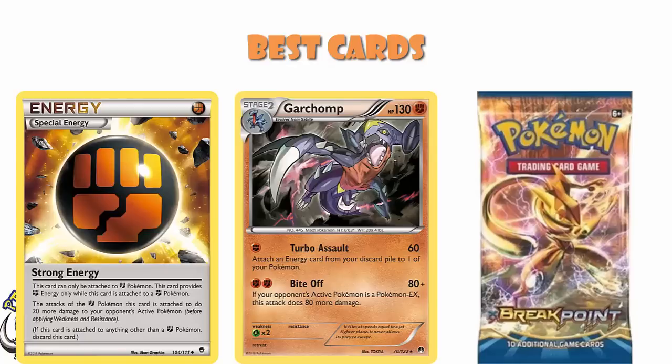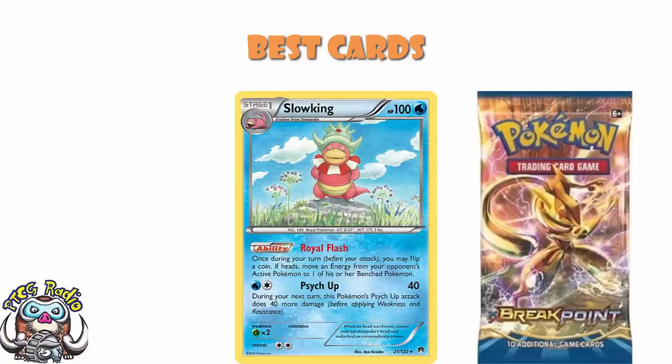Garchomp is one I personally have a huge amount of love for — I actually bubbled top 32 at a pretty big regional in the UK with this. Turbo Assault did 60 damage, attaching energy from the discard to one of your Pokemon. And then you'd basically use Bite Off every single turn to do 160 to Pokemon EXs. We also had stuff like Strong Energy, which let you do extra damage and KO EXs pretty easily. Garchomp could also attach Strong Energy from the discard with Turbo Assault, which was kind of a little bit busted. We should also give a quick shout-out to Slowking, which had an ability that let you flip a coin — if heads, you moved an energy from your opponent's active to one of their bench Pokemon. It was used in some decks just to annoy opponents and move energy around.